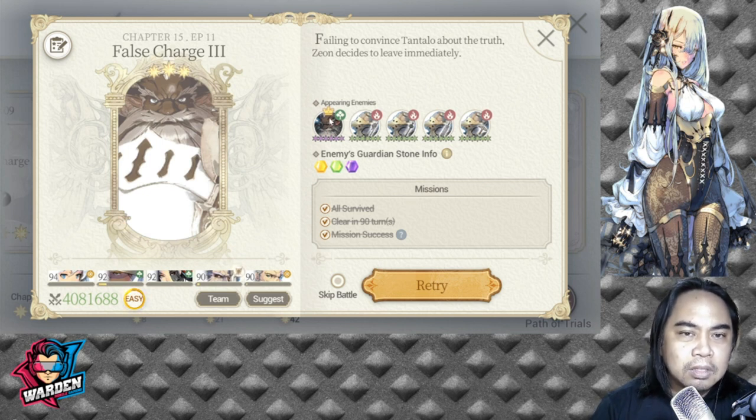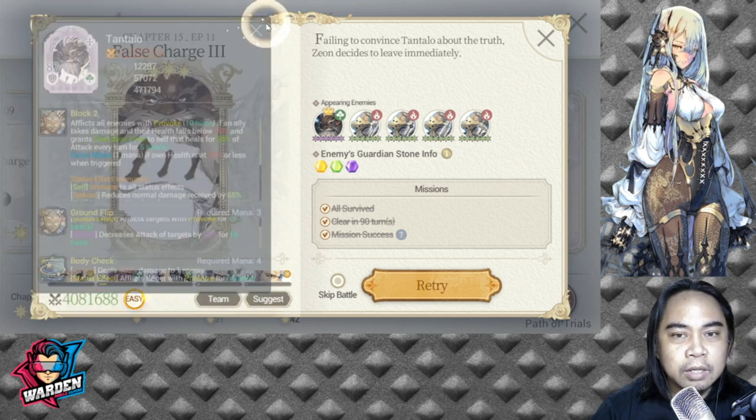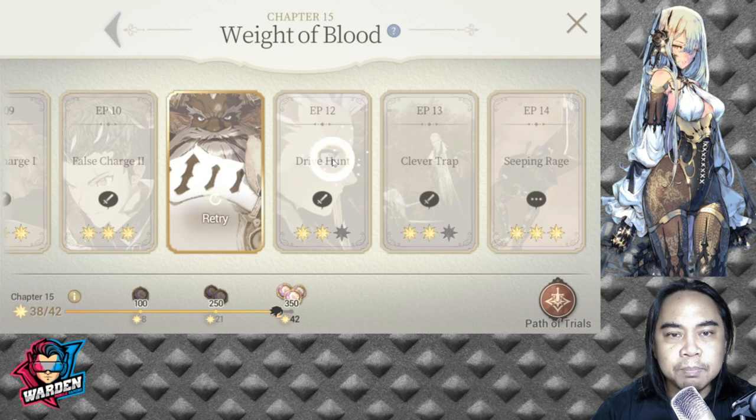Tantalo is not really that tough — you just need to deal big damage and avoid being paralyzed by his S2 by equipping Machine Guardian Stones. Then we move on to Episode 12.